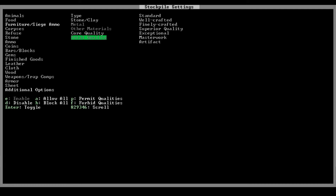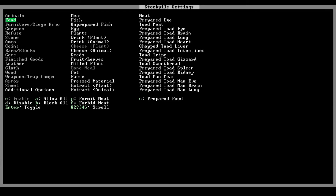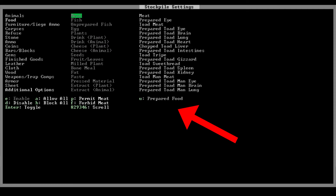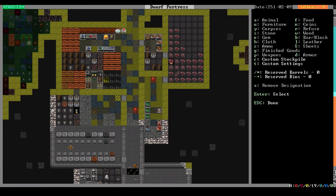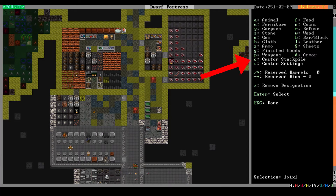Finally, go to Total Quality and press P to permit all variants of Total Quality. The Food Stockpile has a helpful but confusing sub-setting for cooked meals called Prepared Food. If you want a stockpile with only prepared food in it, you'll have to toggle off all the other options and then allow prepared food. Once you've finished fiddling with the settings, you can go back to the Stockpile menu and make your custom stockpile by pressing the C key.